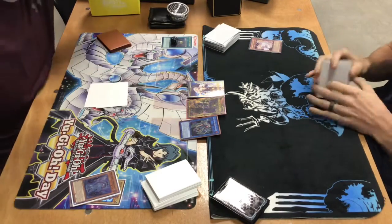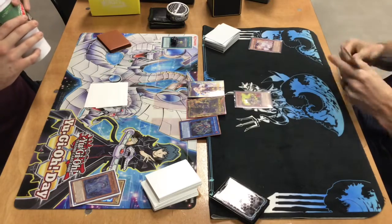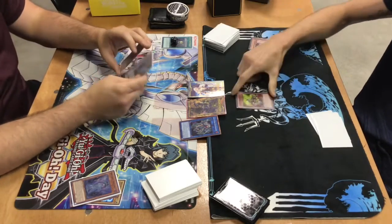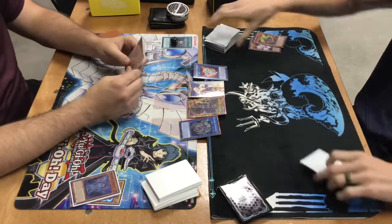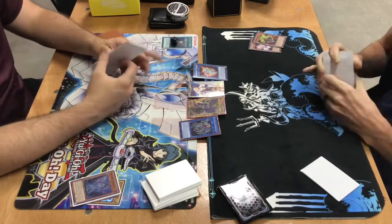He passes to me and I draw for turn, looking at the board. It's not too intimidating — I don't know what hand traps he has. So I do the normal summon of Raven. Raven is really awesome because it can't get Ashed — it just sets from the deck. We go into Al-Miraj, Al-Miraj does nothing, but Raven is going to set us from the deck.